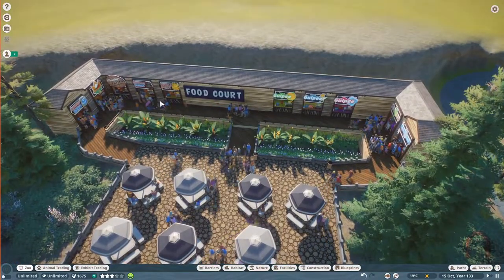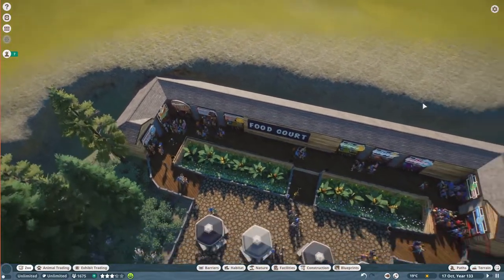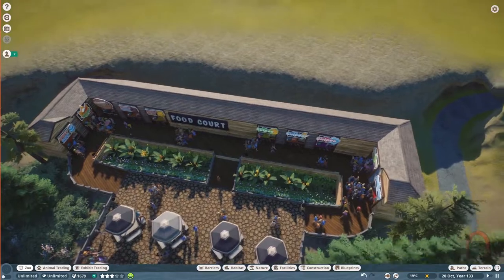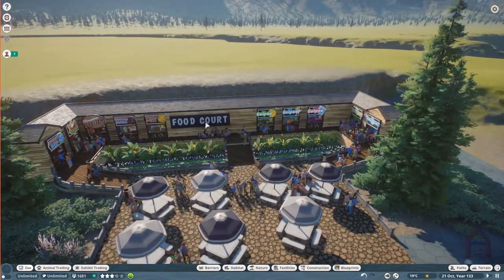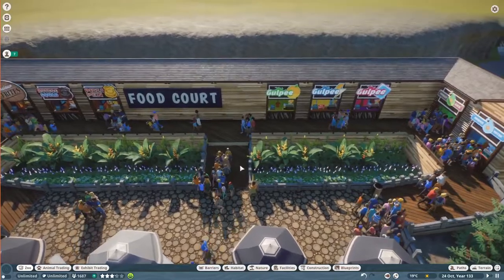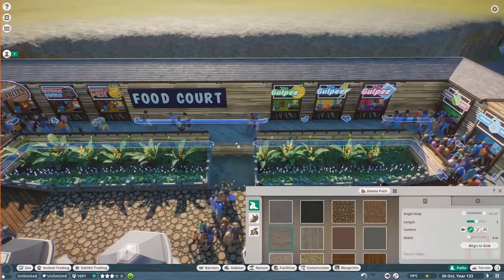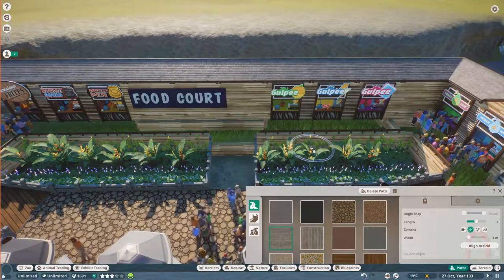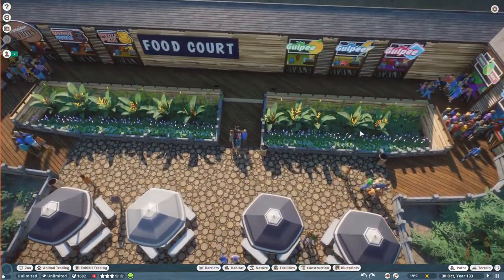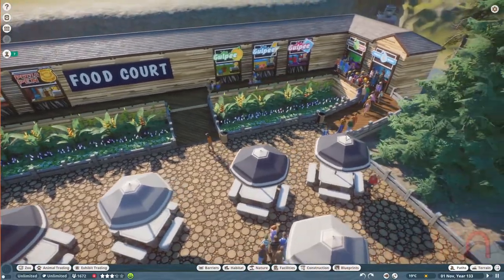I turned it into an outdoor food and eating place. There's a path that goes around and wraps around the building. Realistically the building should probably be deeper so there'd be a kitchen and staff area, but this was just a quick get-it-done kind of thing. With the paths it ended up not being centered, but if you just look at it quickly you can't really tell.